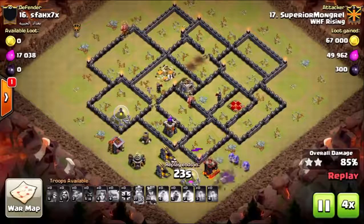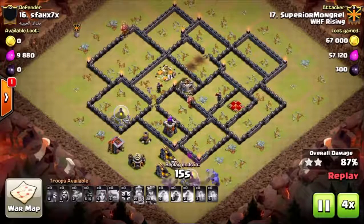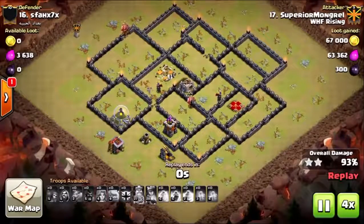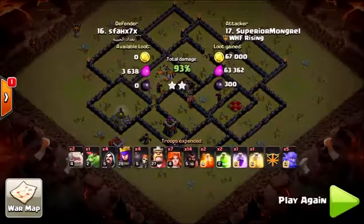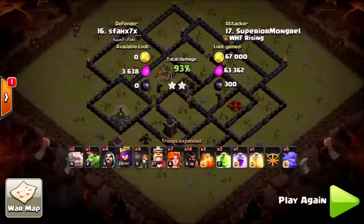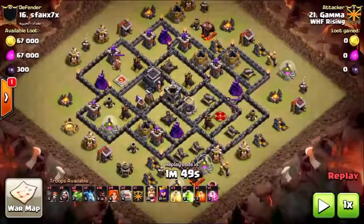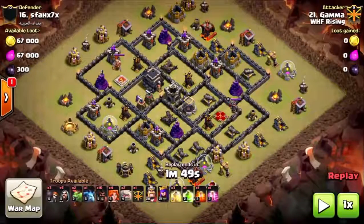We'll go ahead and speed things up and take a look at a second attempt — kind of my way of three-starring the base, what I posted in my previous video. We came in from the top last attack; we're going to come in through the southeastern part of the base this time, just like I did in 'How to Three Star This Base' previously. We noticed in the first attack that the funneling wasn't done completely and the Valkyries made it into the compartment way too early.